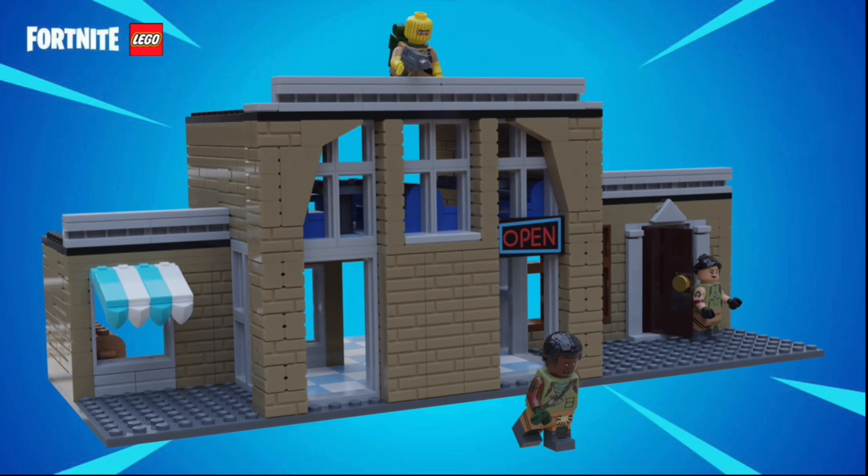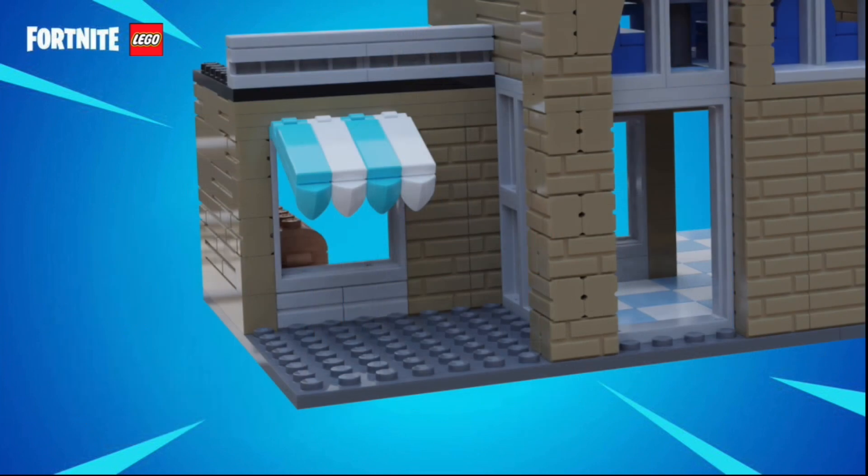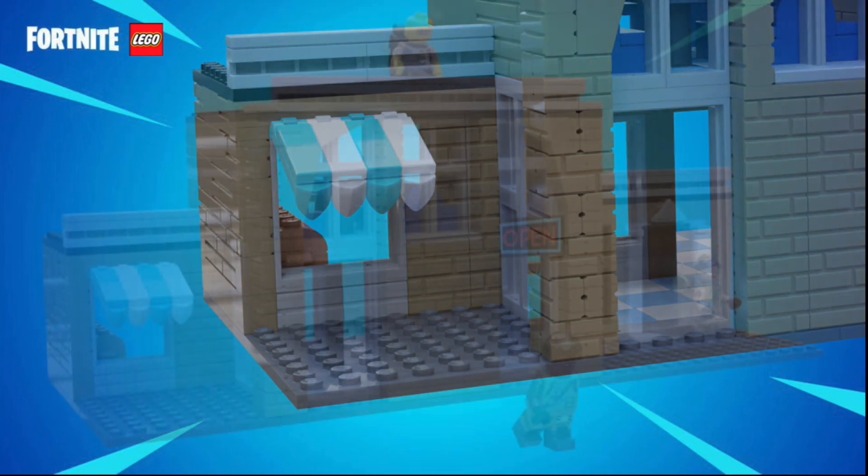This build is mainly made up of 1x6s, 1x4s, and 1x2 masonry bricks. On the little side of the grocery store area, you can see that much like the taco shop, there is some shade area, and instead of white and green, it is white and light blue.